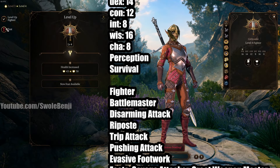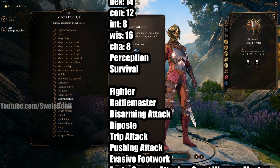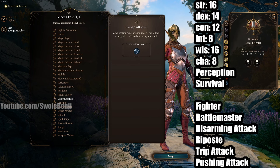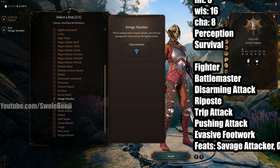Level 4, you get another feat here. You want to go with Savage Attacker. The reason you want Savage Attacker is because you want her to be able to one-shot certain enemies early on. So this is just ideal.